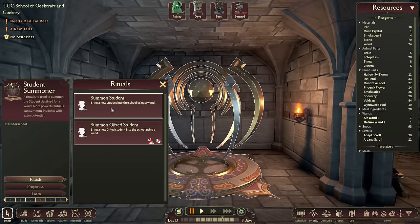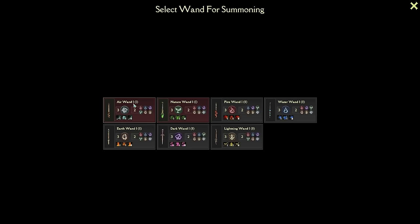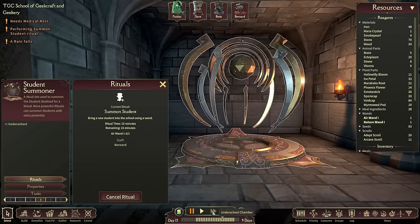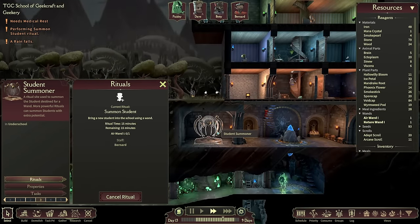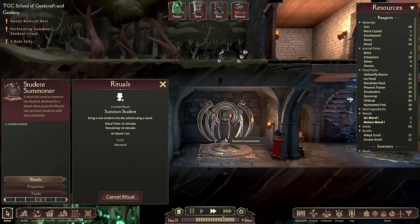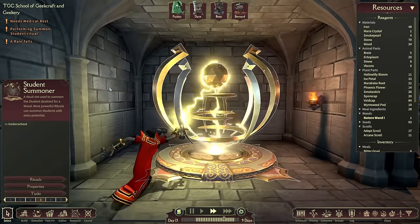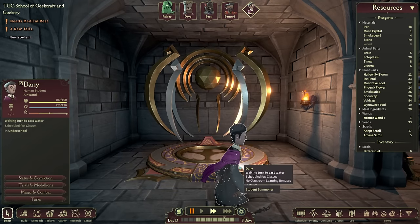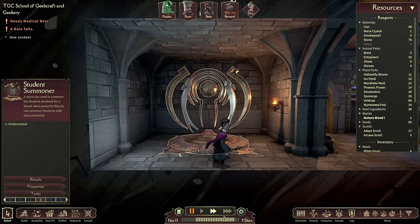Down here we go to the student summoner. Bernard, you can do that — you look ready. Let's get an air wand student in. Begin that ritual, please. It takes about 15 minutes. Bernard pops down and brings in our first student. It looks fantastic when there's some of them coming in — all exciting with the whooshy stuff. We've got Danny, a human student. Hello there, Danny. Welcome aboard.